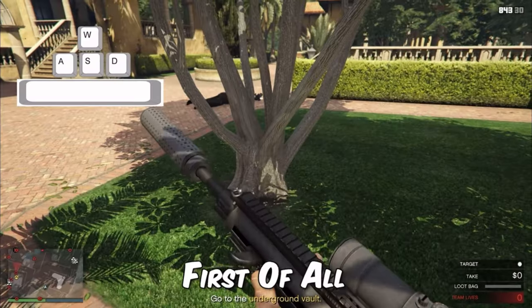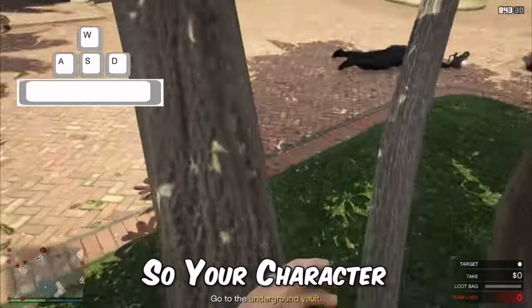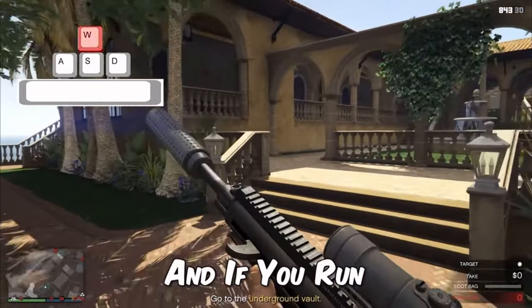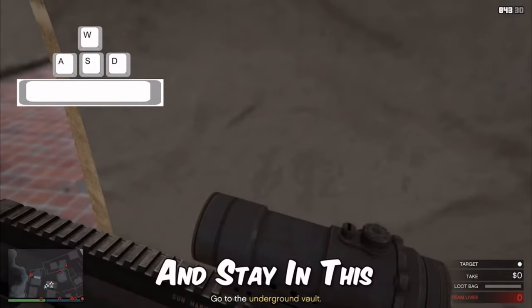First up we have the South Storage Door Glitch for PC. You want to activate the camera glitch first — you're going to climb up to the tree, hold W and Space, then hold A so your character falls down. Walk over to this bench; you don't want to run or it will deactivate the camera glitch.